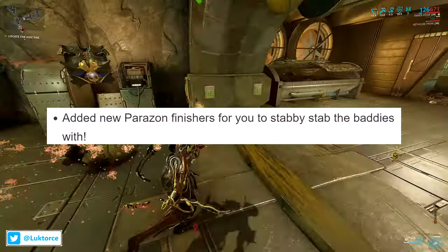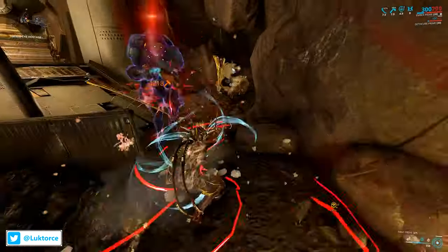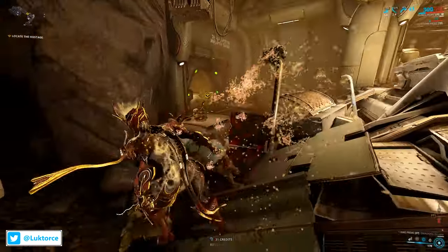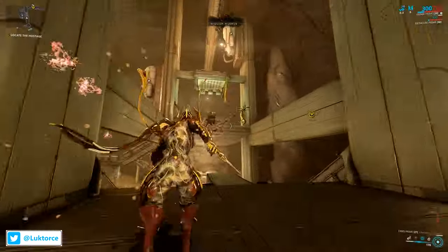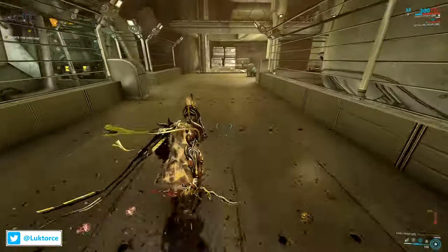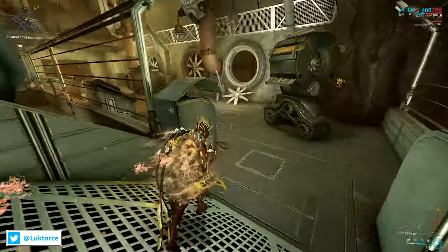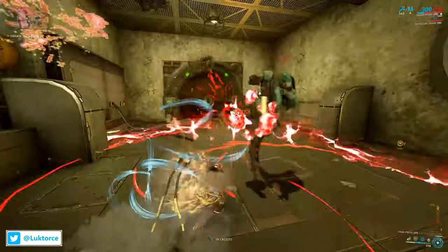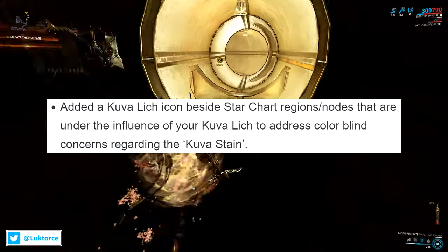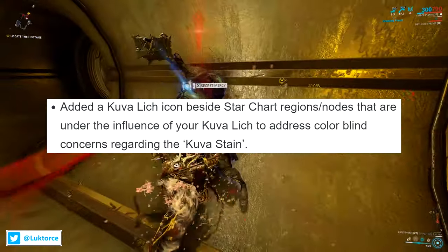They've also added new Parazon finishes for you to stab the baddies with. I did a run earlier with Ember before putting this video together, and it's as if the Mercy animations have been slowed from their brisker pace prior to 26.0.7. I preferred the faster animation — it was a great balance of epic takedown that also got you quickly back into the fight. Now it kind of feels like a slower Darth Vader vs. Obi-Wan Kenobi style, if you catch my drift. There's also a nice change where they've added a Kuva Lich icon beside star chart regions and nodes under the influence of a Kuva Lich, to address colorblind concerns regarding the Kuva stain.